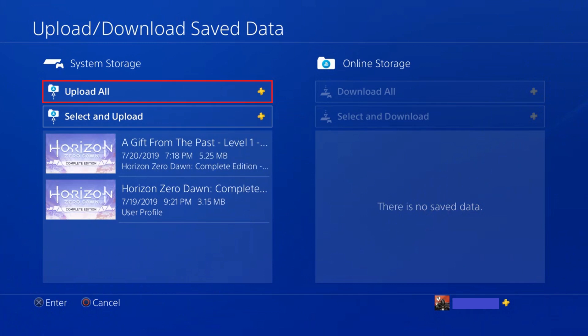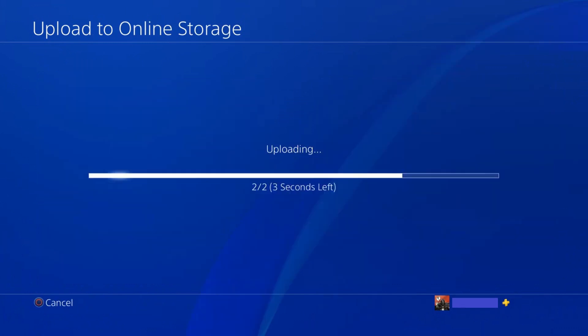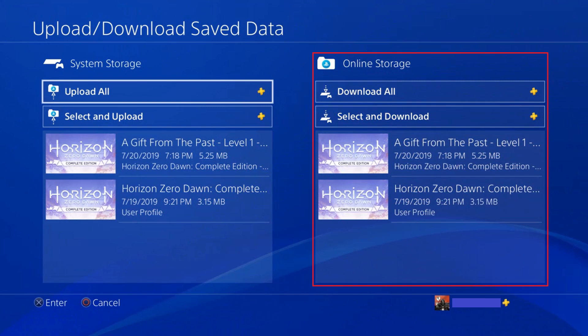Step 5: Select Upload All if you want to upload all of the data for this game to Sony's online storage cloud. An uploading screen appears showing the progress of the data copy. After the upload is done, you'll return to the Upload Download Saved Data screen, where you'll see all of the data files for that game appear on the online storage side as well, indicating that they are backed up to Sony's cloud.